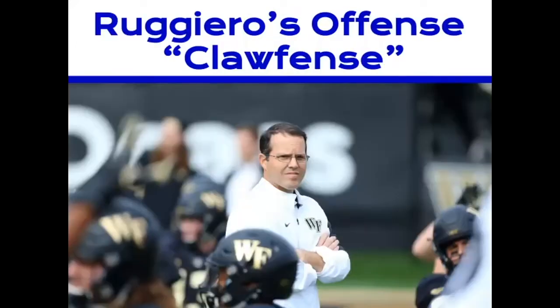A little background on the Wake Forest quote-unquote Claw Fence. The nickname of the offense comes from head coach Dave Claussen, but his offensive coordinator and play caller is Warren Ruggiero. He's been with them since 2009 when they were at Bowling Green. They came to Wake in 2014 and have really built a consistent bowl team ever since, finishing 11-3 last year with losses only to other ACC teams — Clemson, Pittsburgh, and North Carolina. Ruggiero and Claussen started using RPO stuff at Bowling Green, but now their entire system is RPO-based. For the most part, it's all they run.